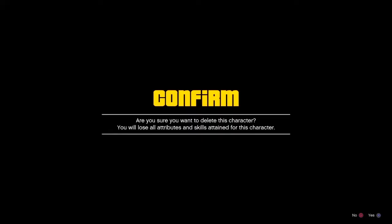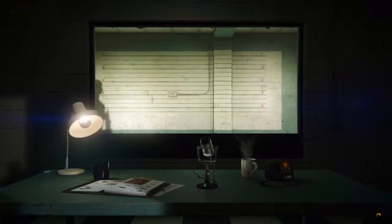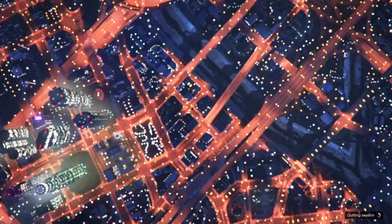Once you load in you should see your second character is on the right. Delete it — make sure it is the female character you were just editing. Once deleted, a new character slot will appear and your main character is still on the left. Make sure you do not go directly online — instead go to GTA 5 offline by clicking circle on your character.